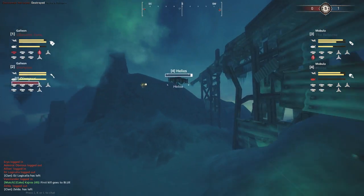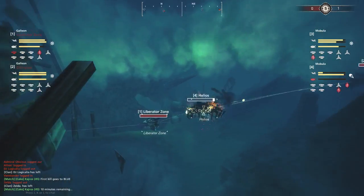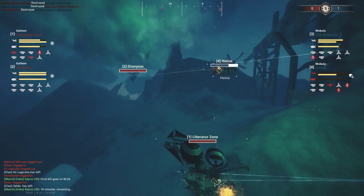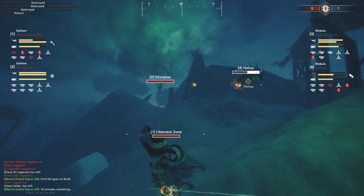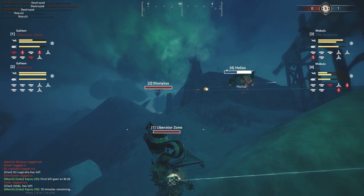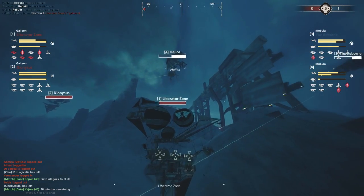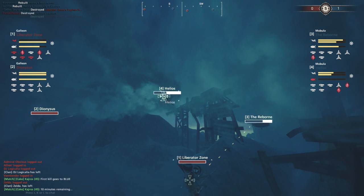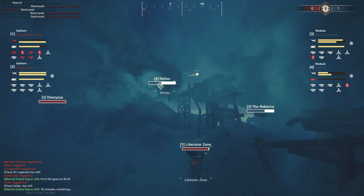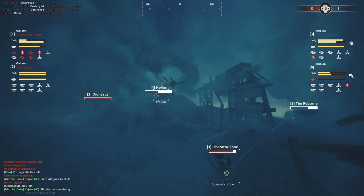The problem on these relatively shallow maps is the only place the Helios can go is down - into the warm loving embrace of two Heavy Flaks, two Hades, and two Lumberjacks. Their balloon is popped. The Reborn has to come in to assist - it's hydrating up, which is the smart move even though it will hurt their balloon, because it means they have enough time to keep their guns in arc.